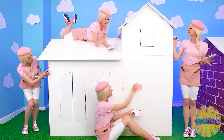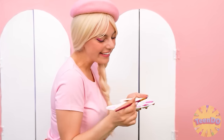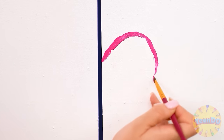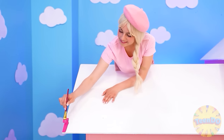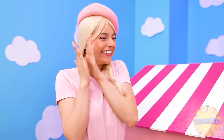Get to work! Now you need to paint the windows. I'll draw hearts on them. Something like this. Wonderful! I'm gonna paint the roof with the same shade, but it's gonna be with stripes. I like it so much.